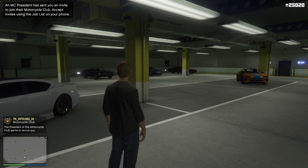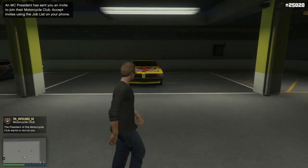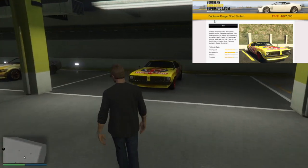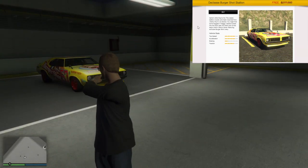All six vehicles can be found in the Southern San Andreas Superautos website. The first free vehicle you can get is the Declasse Burger Shot Stallion. It's a nice-looking muscle car but nothing special, but you are getting it for free so no complaints there.